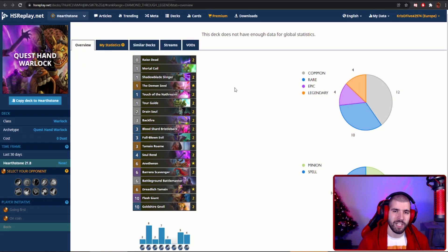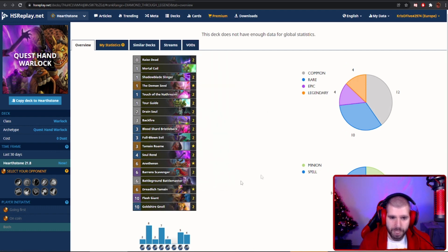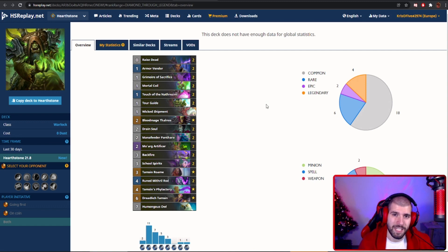Starting off with the deck everybody was afraid would be top tier: Quest Warlock. I'm not going to go deep into this one, but Quest Warlock is going to be trumping everybody's chances of playing something very different. Quest Hand Warlock is still tier 1 with just a few new cards included — we have Dead Lich Tamsin and a couple of Full Blown Evils added into your standard Hand Warlock. You're still going to be destroying every control deck because you're running Tamsin, controlling the board early and finishing with a big Battlemaster and a few giants. This is just a dishonorable mention, because we really need to see some changes to Quest Warlock if the new expansion is to prevail.